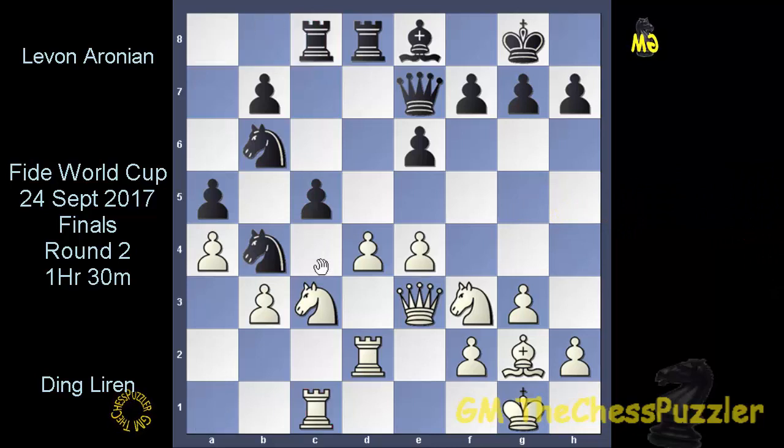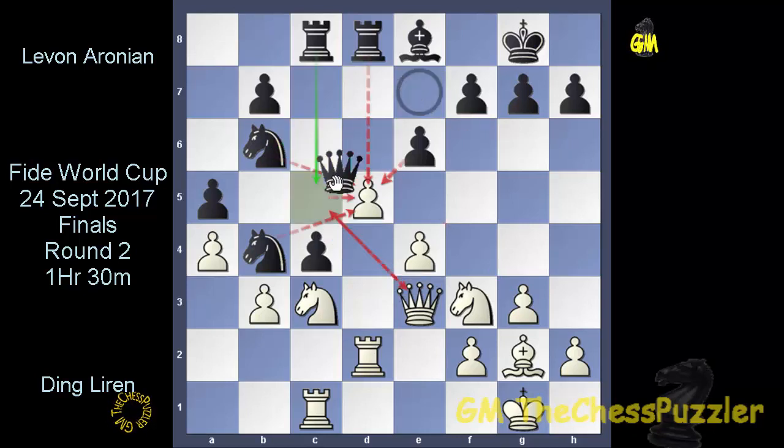Liren responded with Rc1, and probably expects Levon to now go for a c4 push. Looking at Levon's time, it's the very first time in the game moving beyond the 15-minute mark — and this is where you need to play fast in the opening to allow plenty of time to think later. After 17 minutes and 53 seconds, Aronian does indeed go for c4, and nearly instantly Liren goes for d5. And here is where it all starts. With the b-knight being exposed, I fear we're going to see the queens coming off. Qc5 covers the knight, and now, giving Liren very little choice, the queens came off.